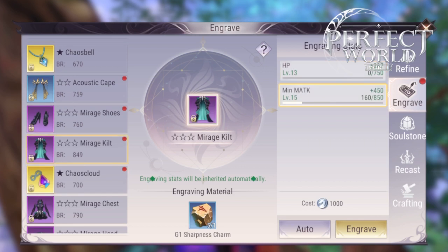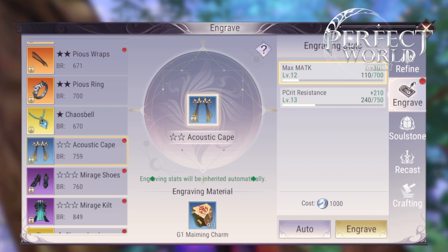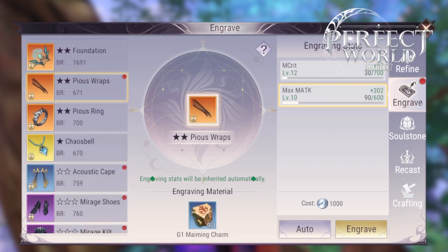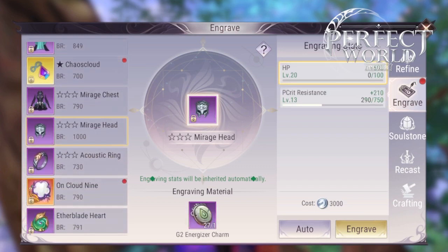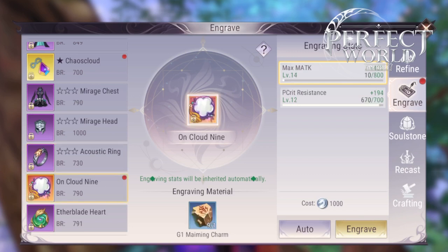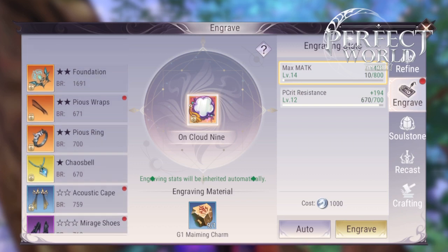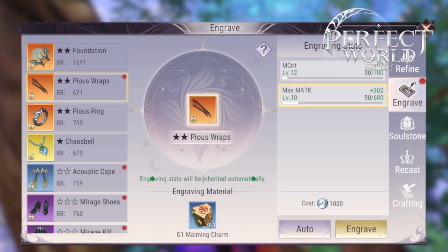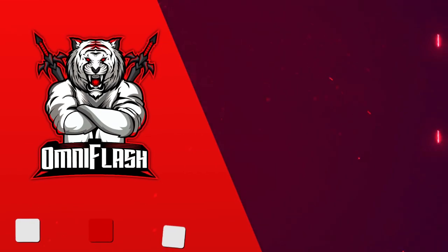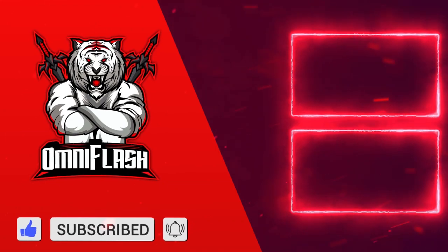I hope this video helped you out. This is all I have for right now. When the engraving resonance comes out, I'll make a guide for that also. Resonance is a great way to increase your battle rating — you do need it, it does make you a little bit stronger. It won't make you incredibly strong, but this is very safe BR that you shouldn't miss out on. Thanks for watching. If anyone has any questions or something to add, please comment below. Please like this video, subscribe, and let me know anything else you want to see in future videos. Thanks a lot, and I'll see you next time. Please like and subscribe.